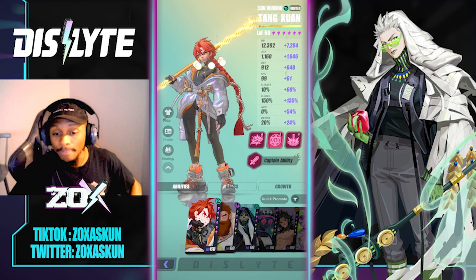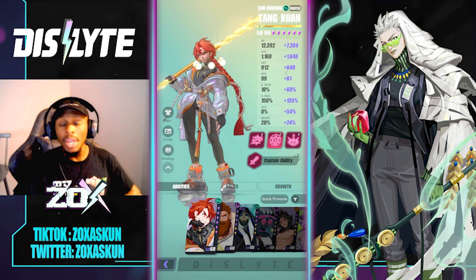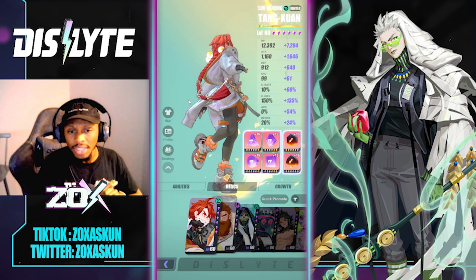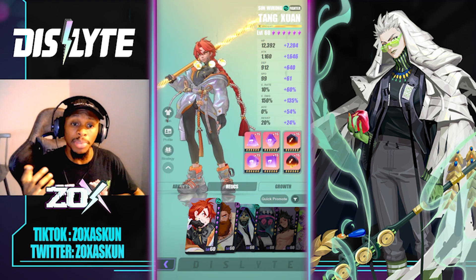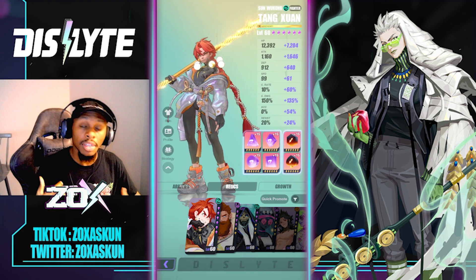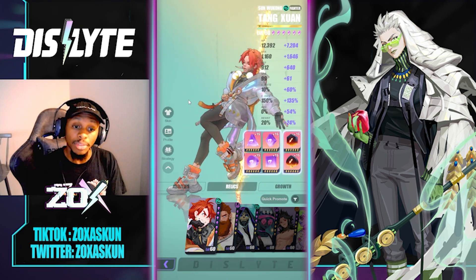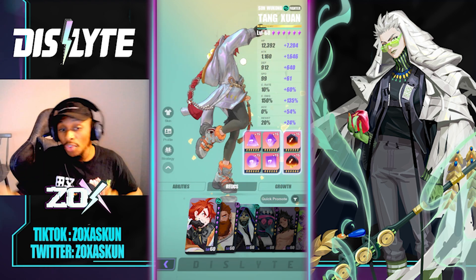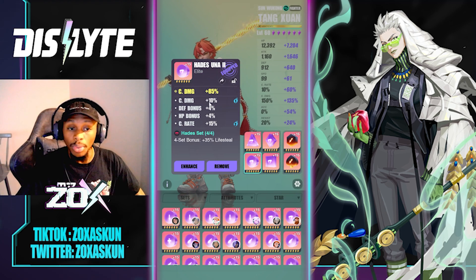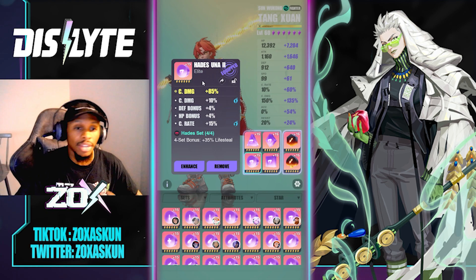We're not really going to get too much into Tong Shuang's kit — that's not what this video is about — but I will show the build I'm using. It's kind of interesting in terms of the evolution: I initially started out with a War Machine crit rate build, and as I developed the stats it evolved. I'm currently running Tong Shuang on a Hades crit damage percent build, with crit damage percent as a sub and crit rate as a sub.